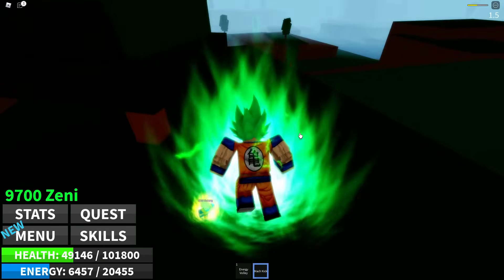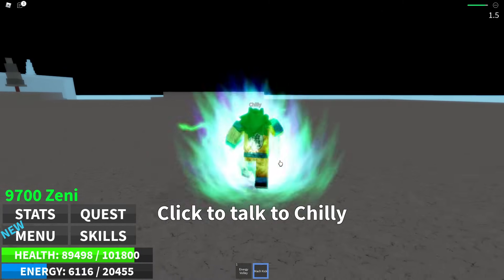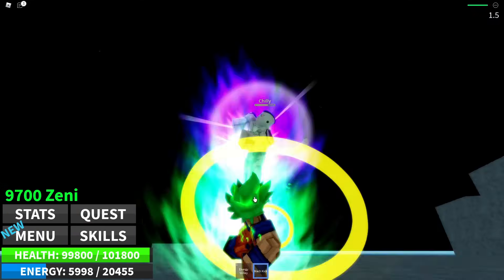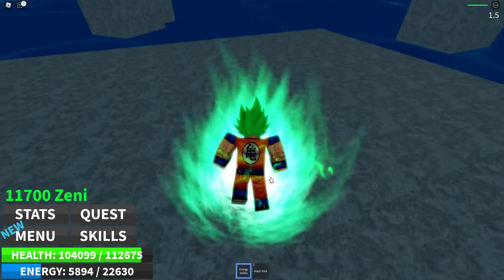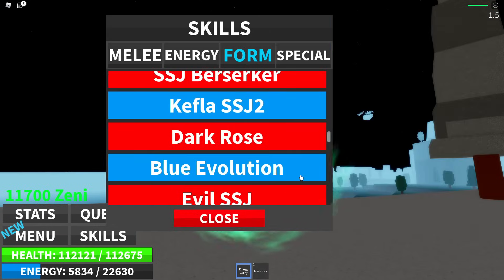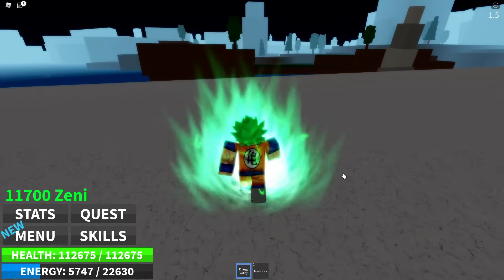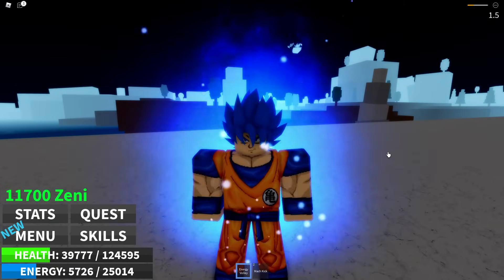Who are we going to fight next? Frieza or Super Saiyan Blue Goku. Frieza is the next enemy — and after we kill him, we will be able to get Super Saiyan Blue Goku. Let's start off with a big old Mock Kick. Are we that much more powerful than him? Holy smokes — I didn't realize we were that much more powerful! Here we go guys, we finally get to do it — Super Saiyan Blue Evolution. Let's equip it. Bam — alright!